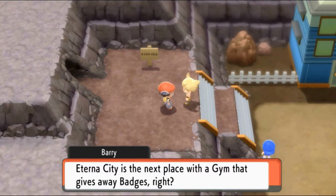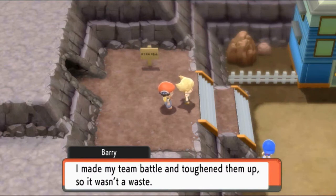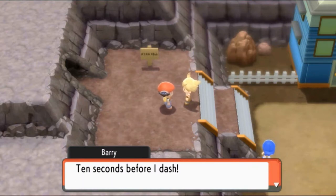Eterna is the next place with a gym badge. I went to Route 207, but you can't go through it without a bike. I made my team battle and toughened them up, so it wasn't a waste. I'm going back to Jubilife City. Next stop, the Eterna Gym Badge — ten seconds before I dash. Who's got the time to count?